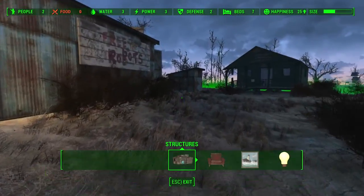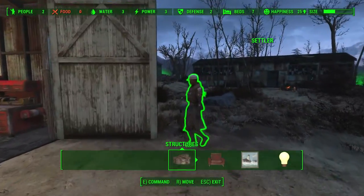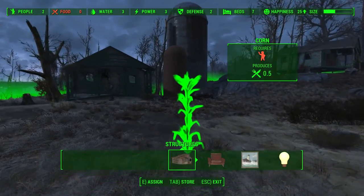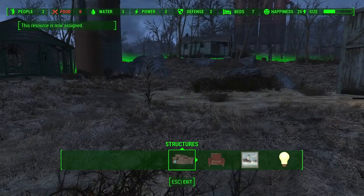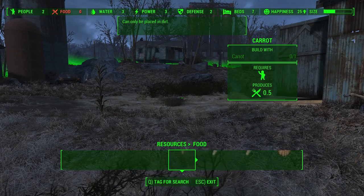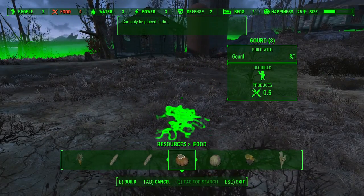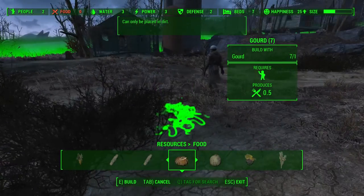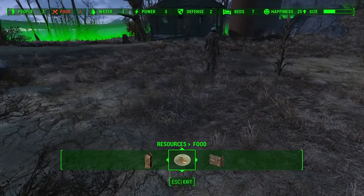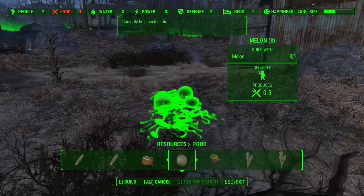I haven't assigned anybody to work on the food — in that case, let's go tell her to work on it. 'Hey you, go work on this food.' It's kind of sad you couldn't figure it out on your own, but there you go. Since there are two people here we're going to need more food, so let's plant some gourds too — just plop those down right here. And we might as well put some melons here too since we've got the seeds.